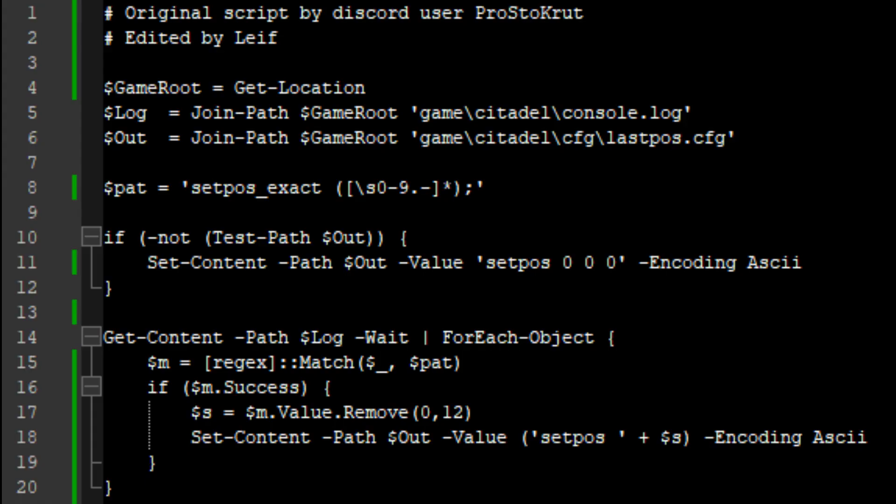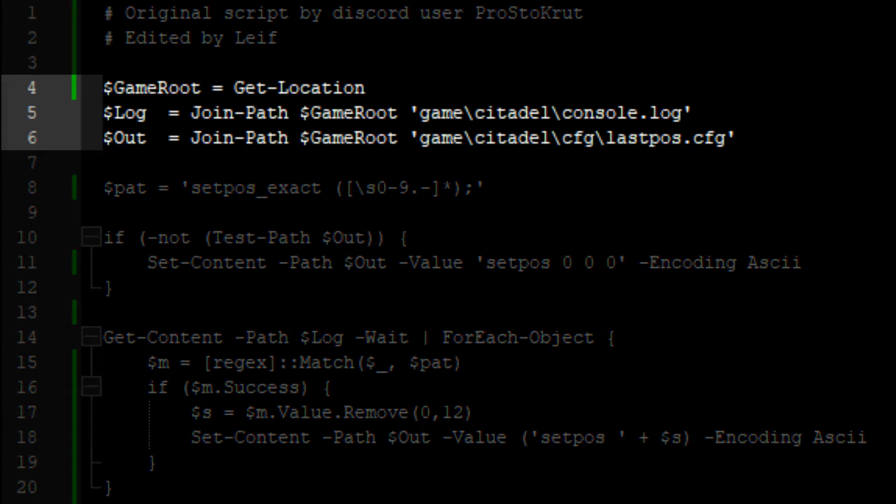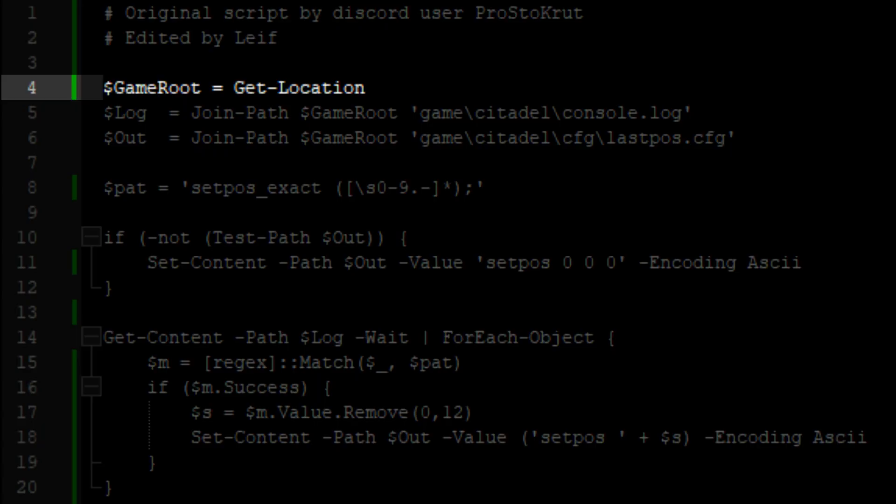Because PowerShell scripts can do many things, I lastly wanted to go over the script line by line so you can feel safer about it. The first three lines establish file paths the script uses. The root path is by default determined by the folder the script is run from.